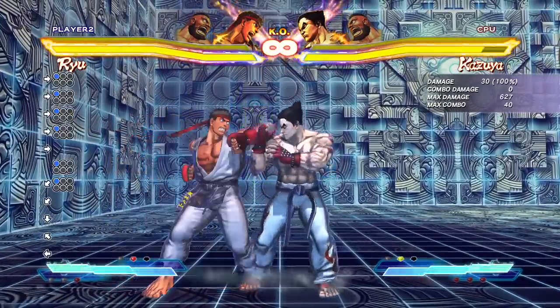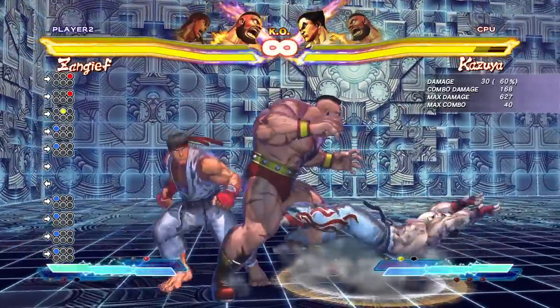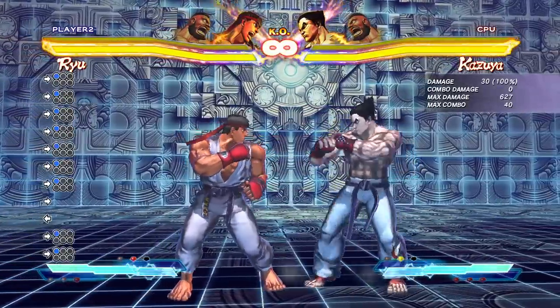He has a great standing jab, which you can hit confirm into your launcher just like that. Standing jab pressure in this game is really important, and Ryu does it decently. He's not one of the best people at the standing jab, but he definitely has a good one.